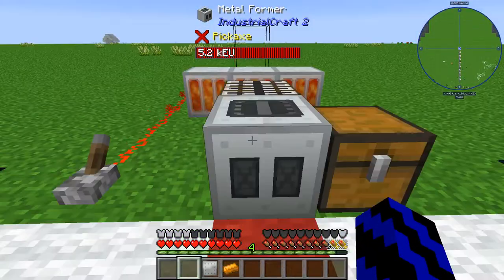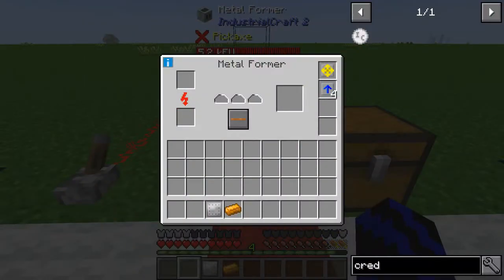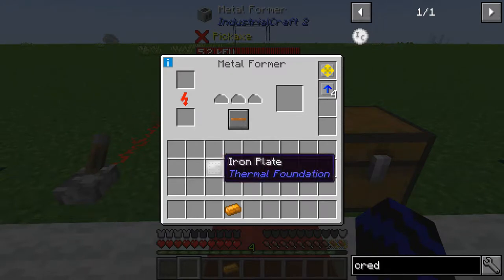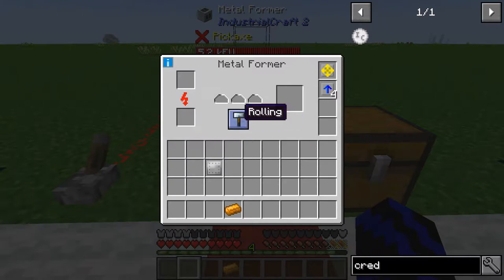Switch that on and there we go, now we're cooking with gas. If you go into the machine with your iron — if you're sick and tired of using the forge hammer — go to the rolling mode, which replaces the forge hammer. Click that and bang, it's gone straight into the output chest.